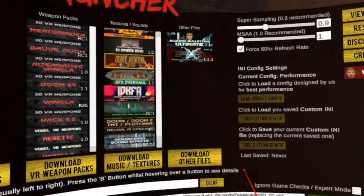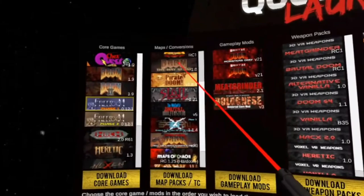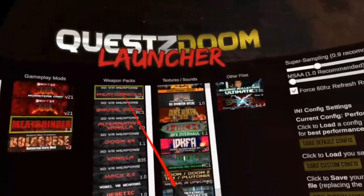Now go back to the main screen and click Deselect All, just to make sure nothing wrong is selected. Now comes the big moment. Select the mods in the following order: Freedom Phase 1 from Core Games, Maps of Chaos from the Map Pack section, Meat Grinder Gameplay Mod, and Meat Grinder Weapons.